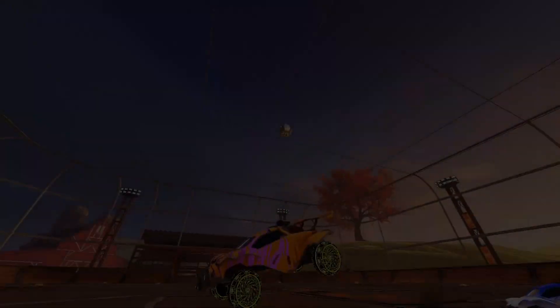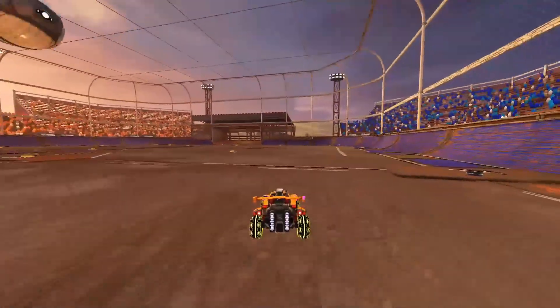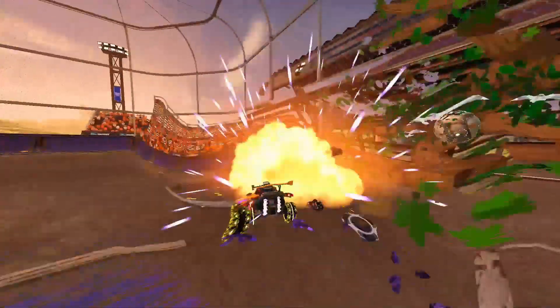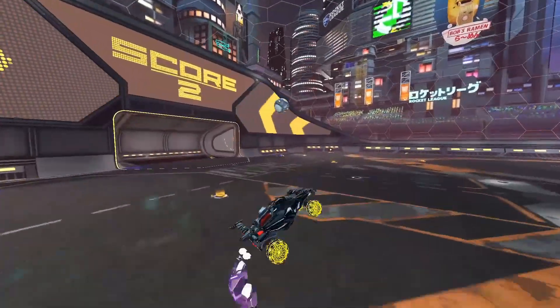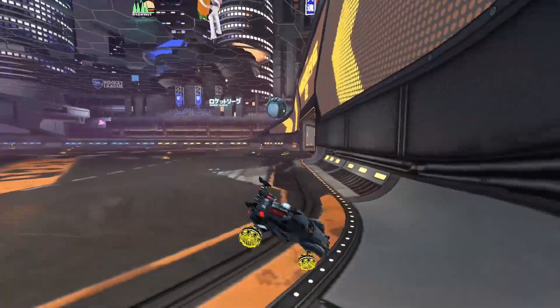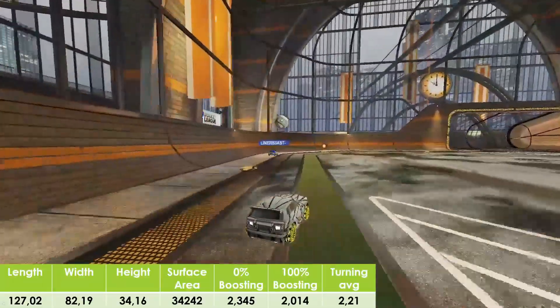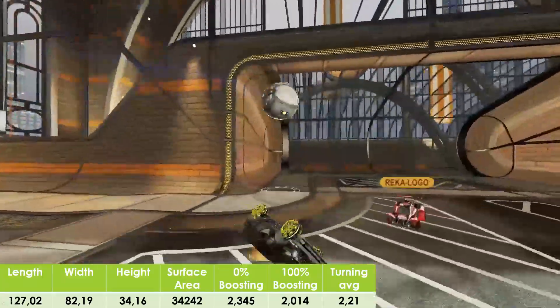Cars that fall in the Hybrid preset are seen throughout the community. This hitbox provides the least competitive edge. It is weak in 50-50s and ground dribbling due to its height in comparison to the Octane. This can be attributed to a hitbox height of 34.16 units, which means 2 units less than the Octane, and a width of 82.19 units, which means 2.01 units less than the Octane.